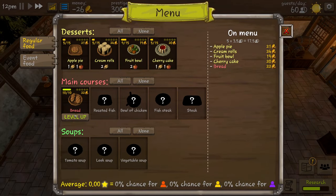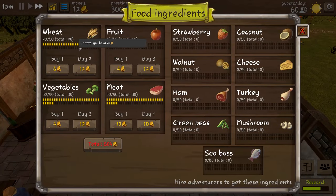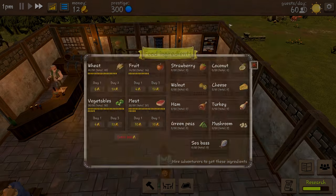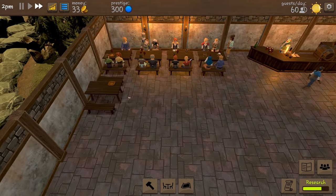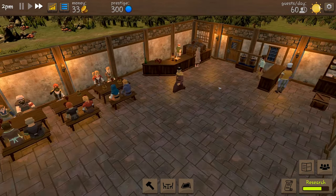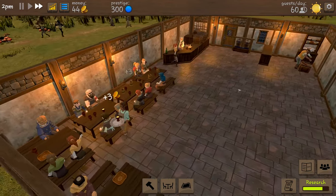We have leveled up our bread rolls - that's one star on our bread rolls, everything else is still on zero. We are back in the green, we've got 33 coins. I'm loving this game - it's nice and chilled but there's enough going on to keep me busy and focused.